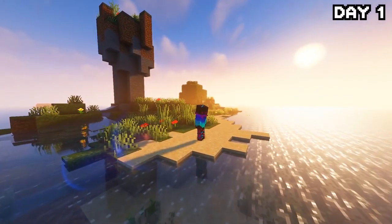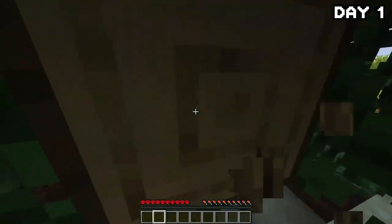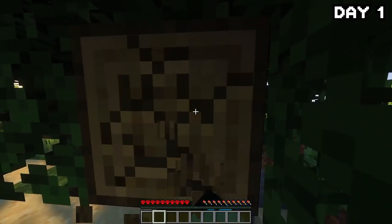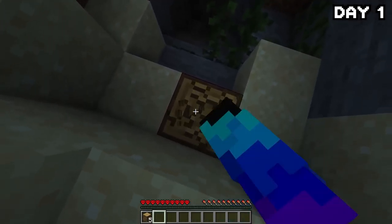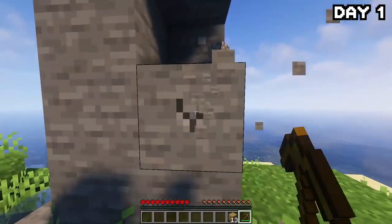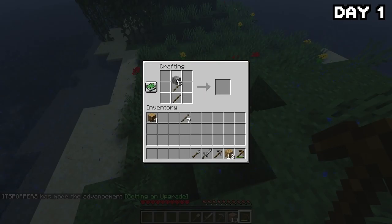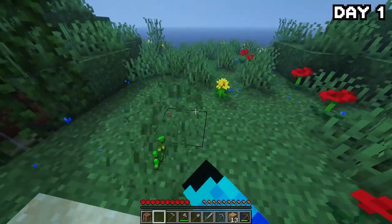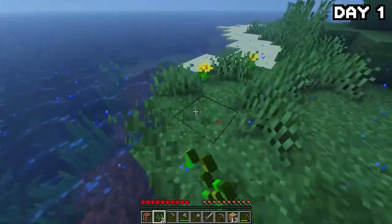Day one on this lonely little island stranded out in the middle of nowhere. We began our journey by chopping down the singular tree on the island. Whilst grabbing the wood, I noticed a cave right next to it, but instead of risking death this early on, I decided to get my stone from a big rocky shard on the island instead because that cave looked quite ominous.